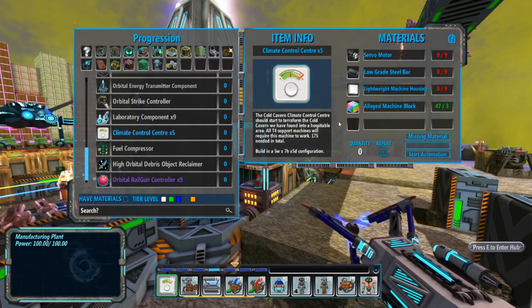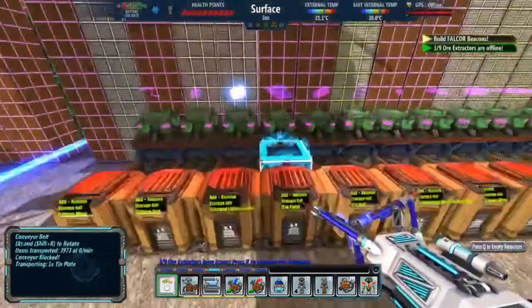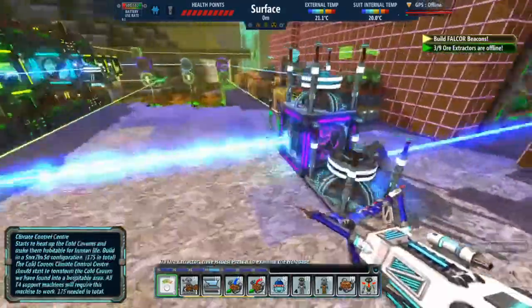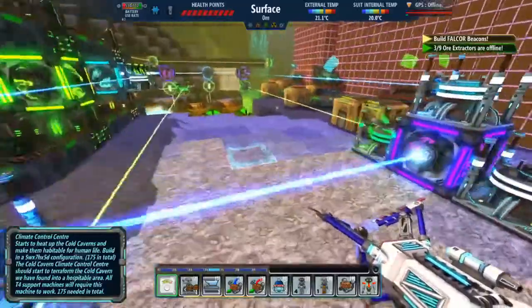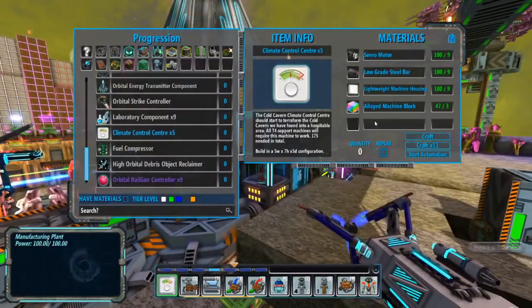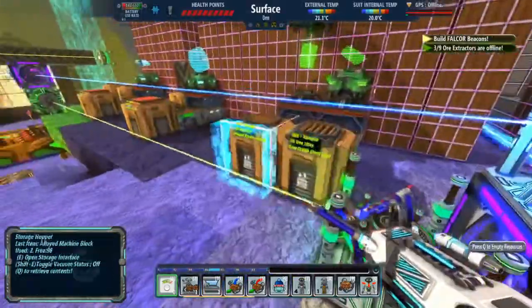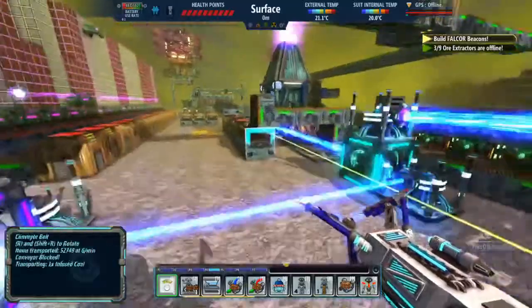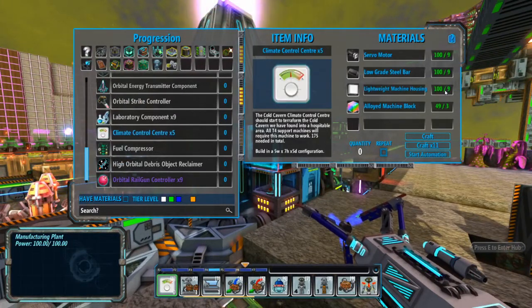The low grade steel bars, servo motors, and lightweight machine housings shouldn't be too difficult to make. So 175 divided by 5 is 35 batches, times 9 is 315 of each — not too bad. Here's 100 low grade steel bars, 200, 100, and then servo motors also 100. I can craft 11 — wow that's surprising. My main limiter is actually the resources themselves, not the alloyed machine blocks.